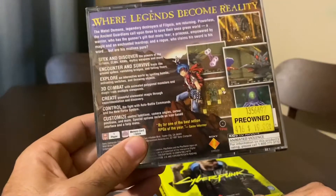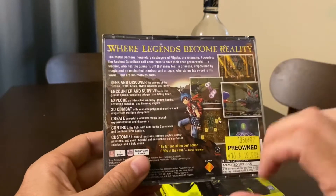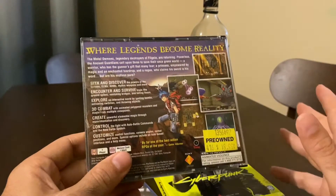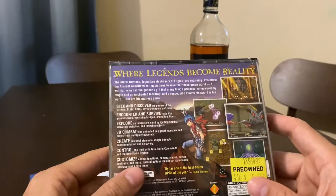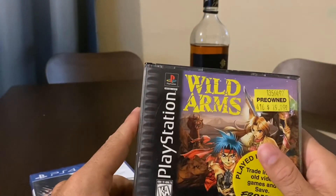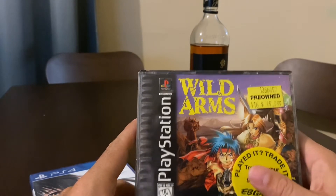In this case it was a Game Informer quote saying it was by far one of the best action RPGs of the year. Wild Arms had turn-based combat but you could solve puzzles using different skills, sort of inspired by Zelda — it felt like an action RPG but was really turn-based. It had an amazing story, probably one of the best RPGs I've ever played, a 9.5 to 10 out of 10 game. Game Informer and Game Players magazine both gave it around 9.5 out of 10.